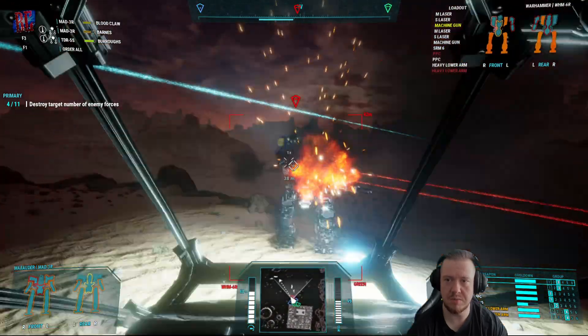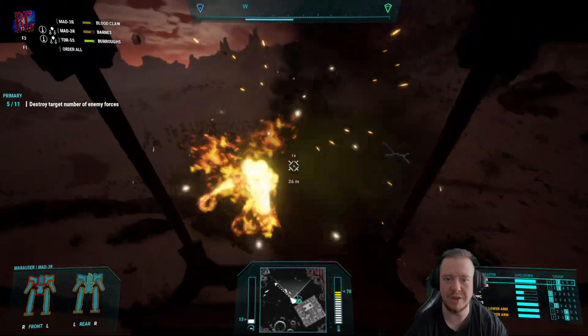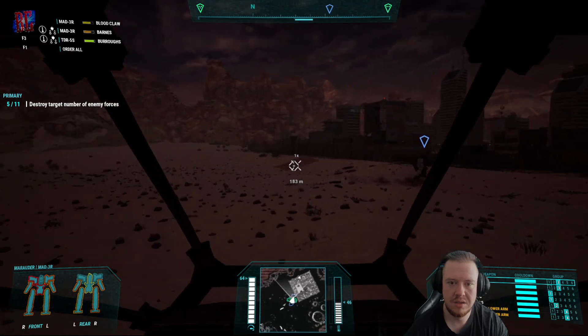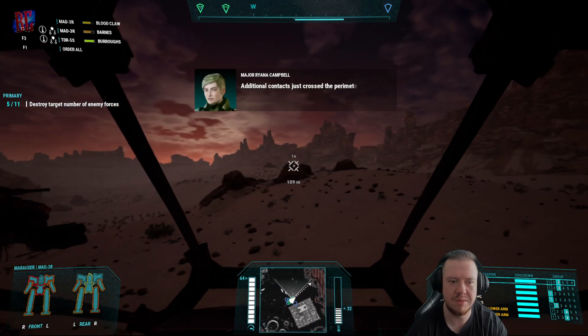I wonder if maybe we should just keep going — whoa, his legs are badly damaged! If we can get the other leg — there we go, he's out for the count. We can probably claim that mech after the battle because we just took out the legs. I was going to try and core it but as soon as I saw both legs were badly damaged, I went for them.